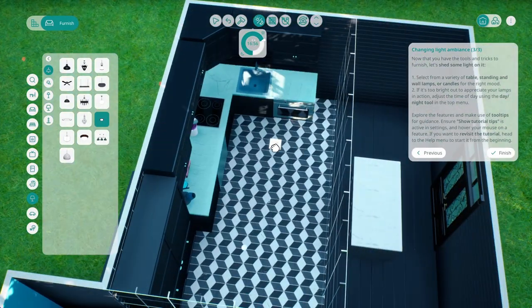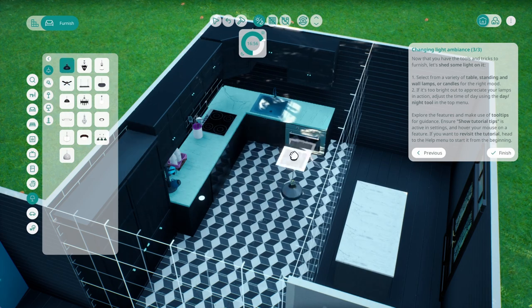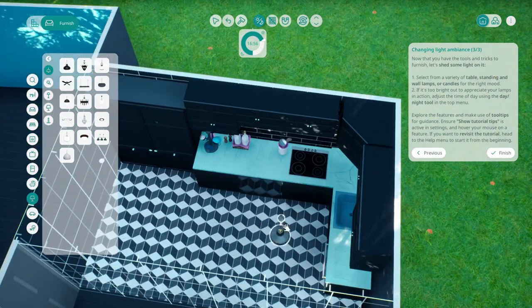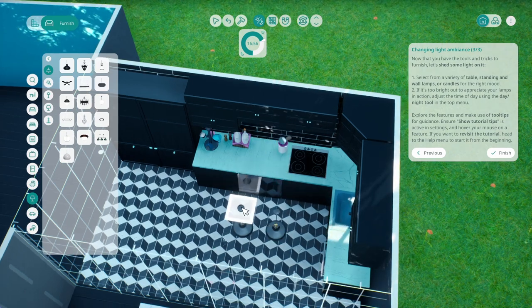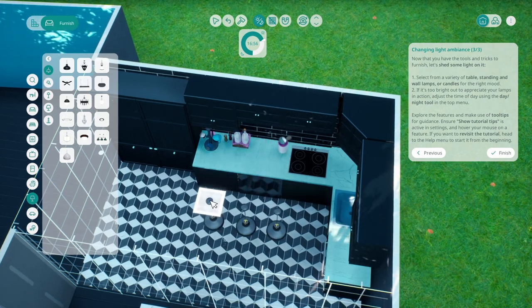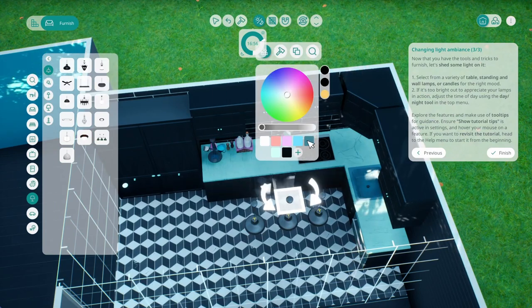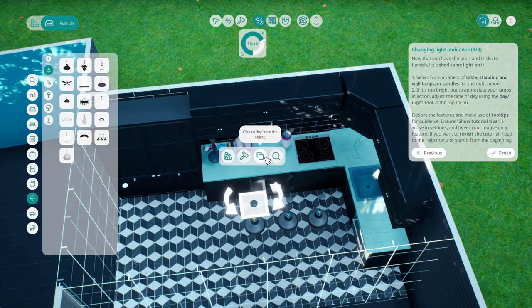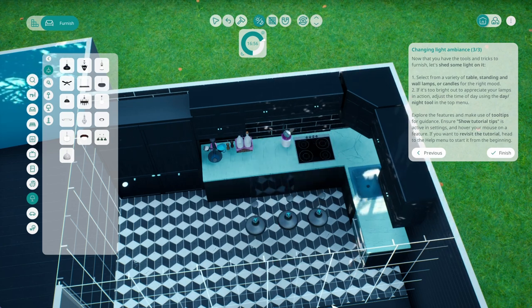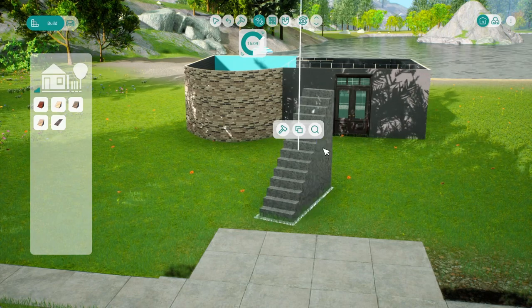Looking at lighting — I couldn't get it to work. I don't know if it's a bug or if I just wasn't doing it right, but the lights wouldn't turn on. I placed some lights to make it look like something was there, but they didn't actually do anything. I even tried going into darkness to see if they'd auto turn on, and they just did nothing.